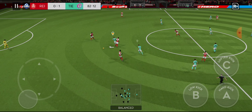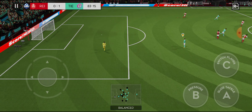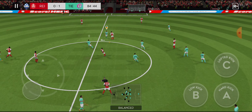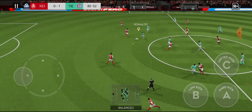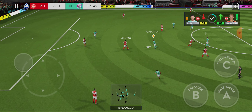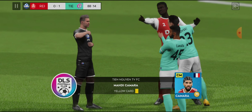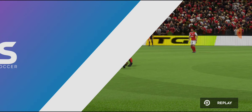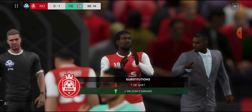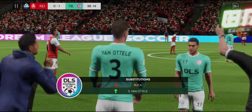Good passing on display. He has a crack from distance — Jouf with the stop. Skillful pass. Quality defending there. The player felt that one — that yellow will mean he'll have to sit out the next match. The manager's hoping these substitutes will re-energise his flagging team. Subs are coming on and changes are being made.